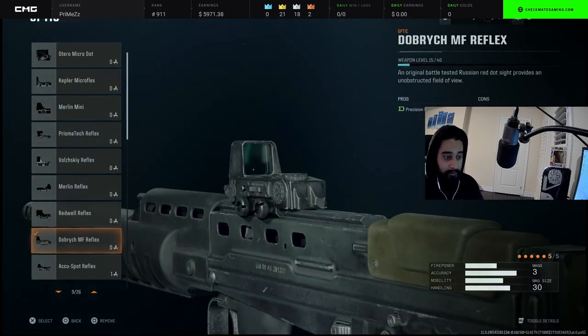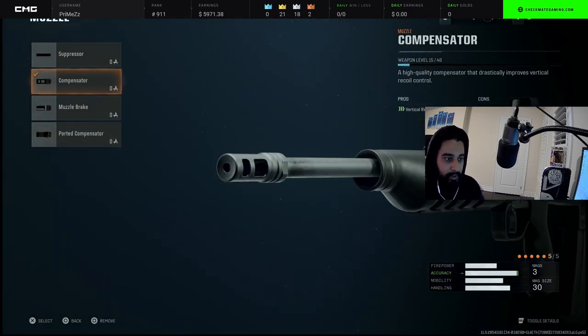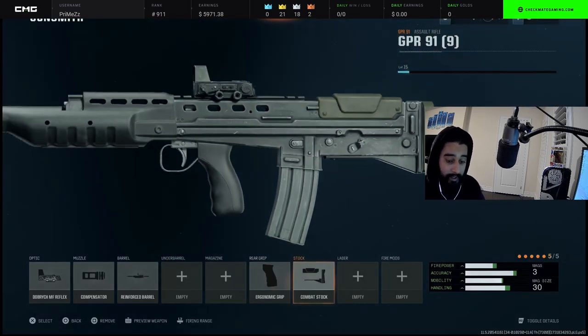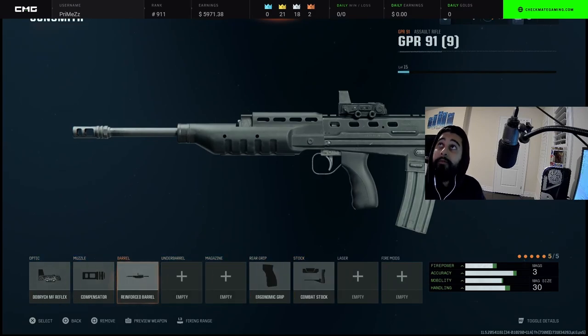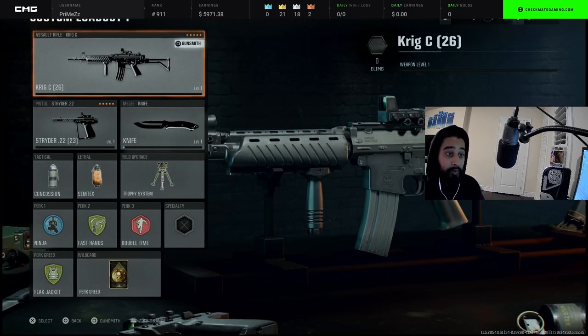Moving on to the GPR. I kind of like this reticle on this one so I'll leave it. Compensator as the muzzle, reinforced barrel, ergonomic grip, and the stock is combat stock. On my subs I like using balance stock; on my ARs I like using combat stock. Pause the video and move on to the next.